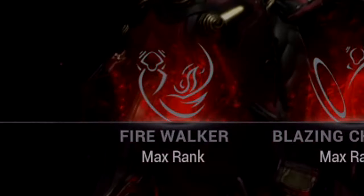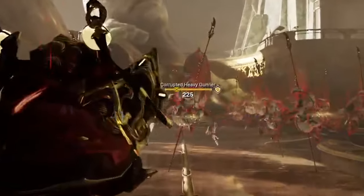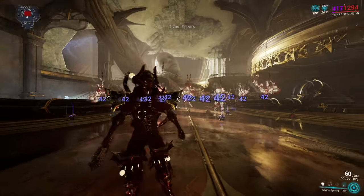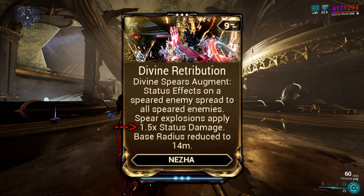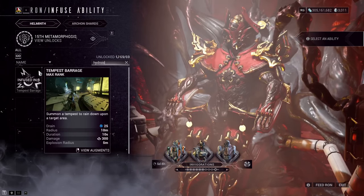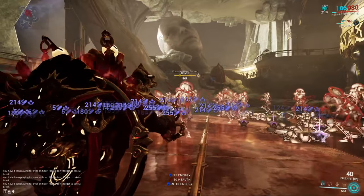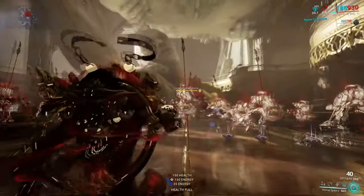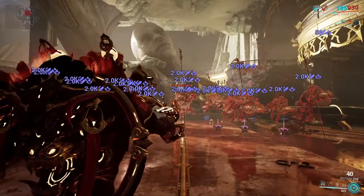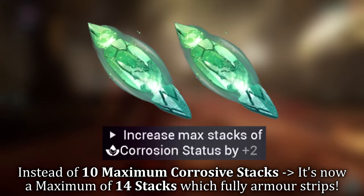There are two Helminth options to consider. Dark Verse from Dante's Subsumable provides an insane amount of stacked slash procs per cast depending on how many enemies we can impale, and the damage is no joke when pairing it with the Augment's 1.5x increase to explosions, almost acting like Expedite Suffering. The other ability is Tempest Barrage from Hydroid Subsumable. When casting it, it usually takes a while to build corrosive procs — however, with this Augment combined, we can instantly reach maximum corrosive stacks. Adding two Emerald Archon Shards lets us fully armor strip with this ability in just the press of a button.